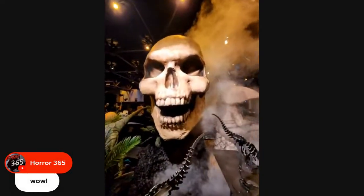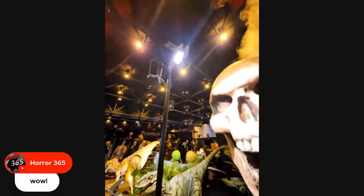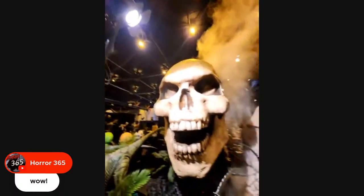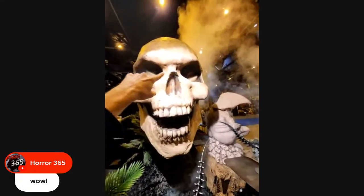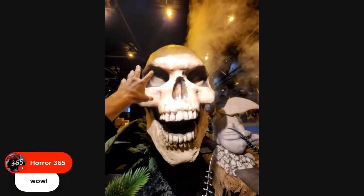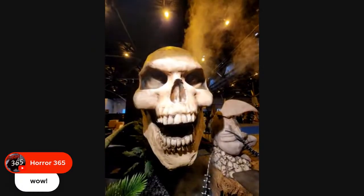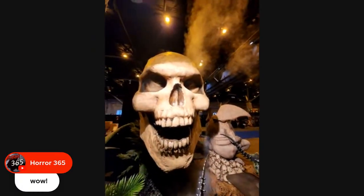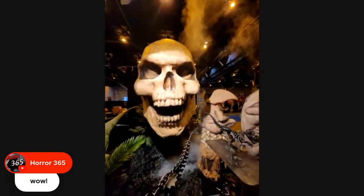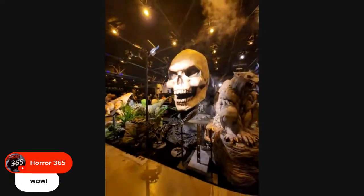One of the things we need to do is adjust these lights up here that are highlighting it, because we want to create more shadow around the eyes so you can see the fact that it has red lights from within. That's one of the things we need to adjust this morning. I'm going to continue around.